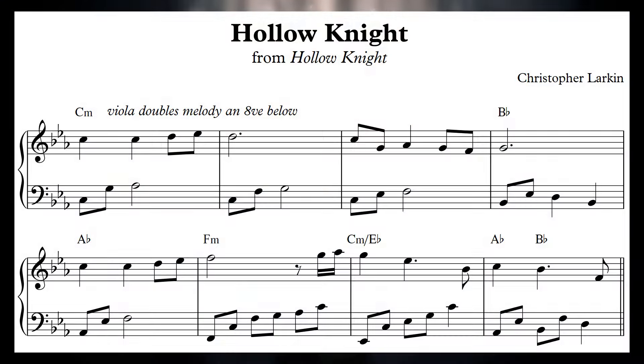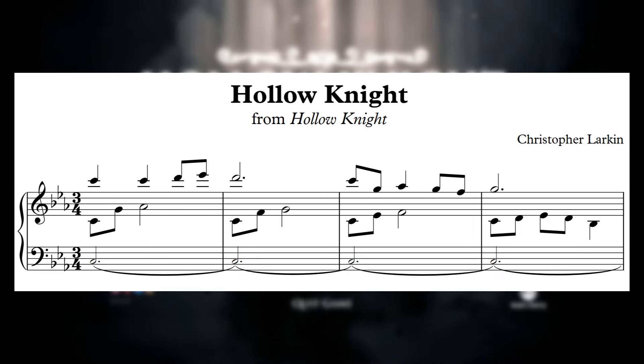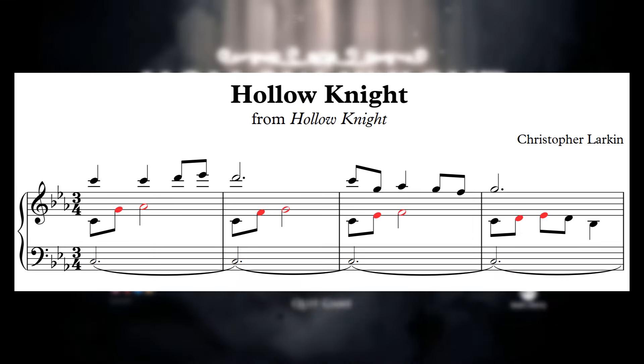There are more specific musical elements that foreshadow the soundtrack's tone as well. The emphasis of the second over a minor chord, as in the first phrase, is a color used all over the game's score, and the use of a pedal tone in the accompaniment is frequently employed as an atmospheric technique throughout Hollow Knight's soundtrack. Take a look at this accompaniment figure, with this descending two-note pattern grounded by a pedaled C note on the first beat of every bar.